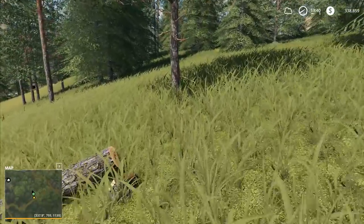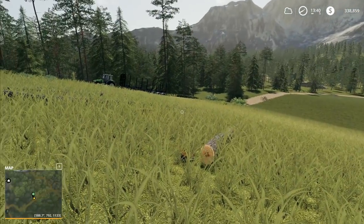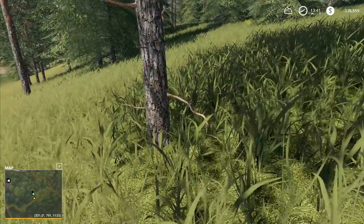Hey folks, it's Frithgar here. Welcome back to Farming Simulator 19 here in Boulder Canyon. We've got our tractor and trailer lined up over there, ready to roll.